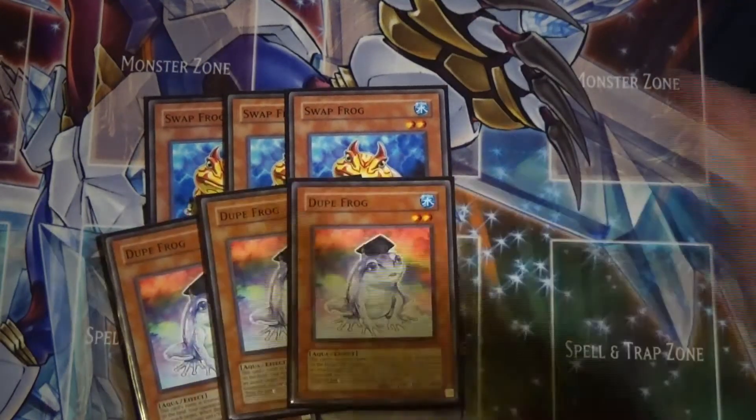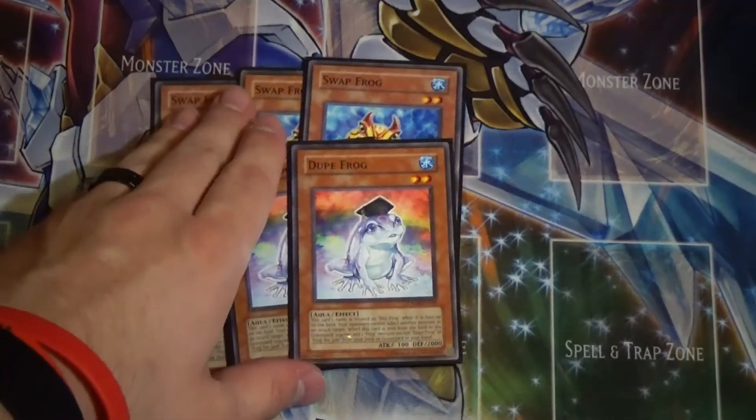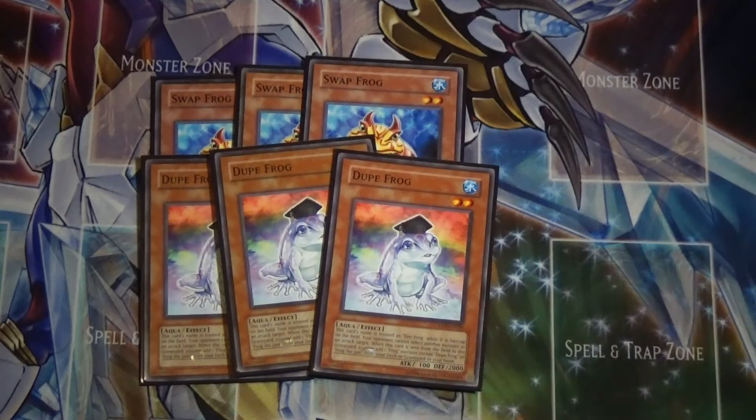Next up is triple Dupe Frog — my favorite one. His effect makes him a lightning rod, so your opponent has to attack him first. And when this card is sent from the field to the graveyard, you can add a Frog — except Dupe Frog or Frog the Jam — from your deck or graveyard to your hand. So if you link him away, you get a search, which is pretty great.